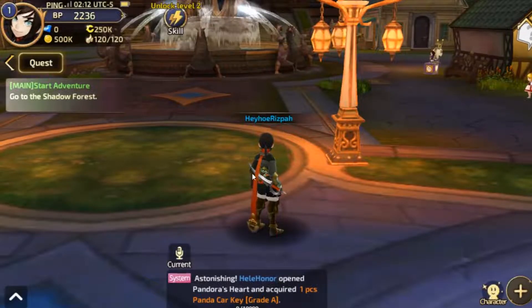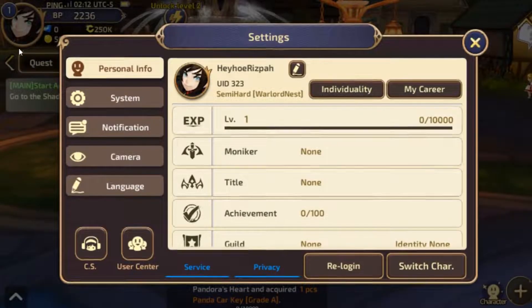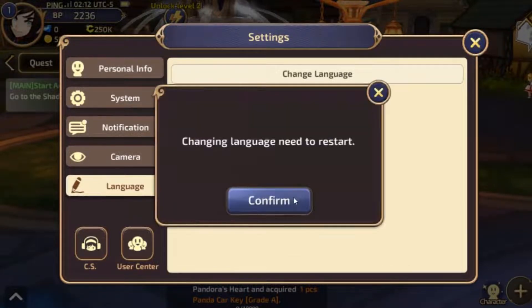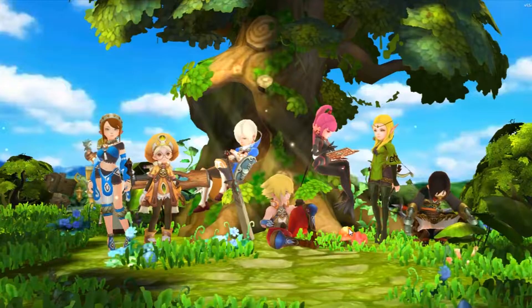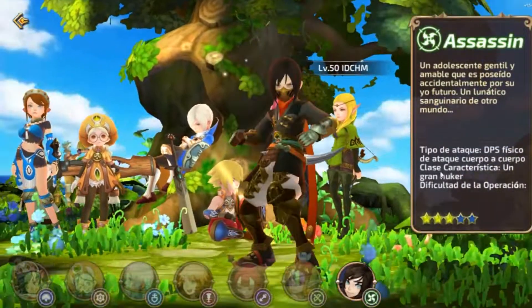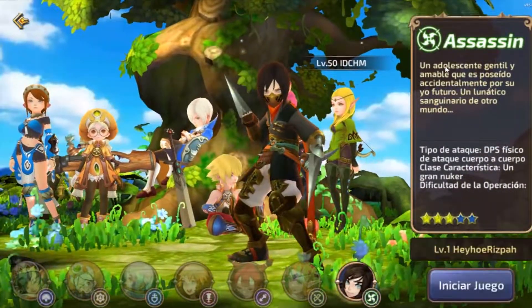Now let's discuss Spanish. Many people who have played this game, especially from Spain, don't know that this game has Spanish. To change to Spanish, first go to your character menu, then to the language menu as in all DNM games. Here you only need to change your language to Indonesian and your language will become Spanish. Note that if you use data from another private DNM, this method will not work.